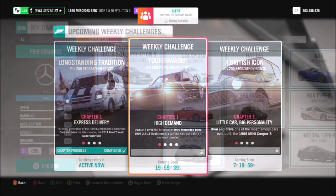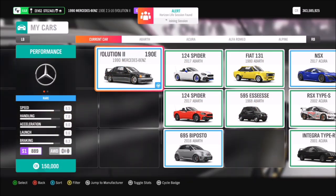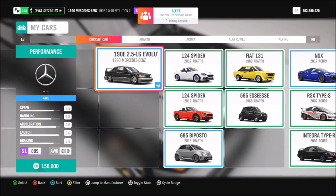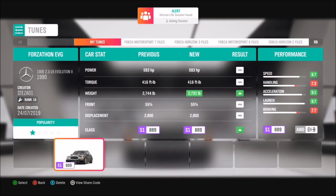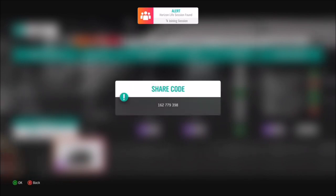Most of you guys will have this car, but if not you can pick it up in the auto show for 150,000 credits, or there's plenty of them going cheap in the auction house as well. I have also got a tune for you guys to use — it's called Forzathon EVG and the share code for that is 162779398.